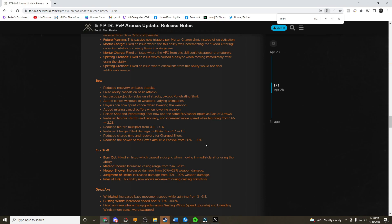This is probably the biggest change on the PTR: added cancel windows to weapon readiness animations. Players can now sprint cancel when lowering the weapon, and there are added missing cancel buffers when lowering your weapon — I believe this means you can dodge roll and such. Poison shot and penetrating shot now use the same fire cancel inputs as Rain of Arrows.